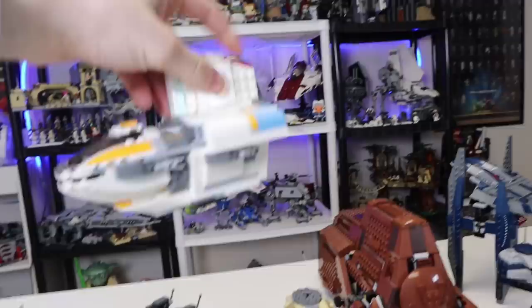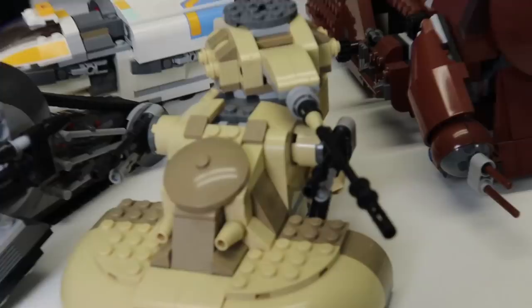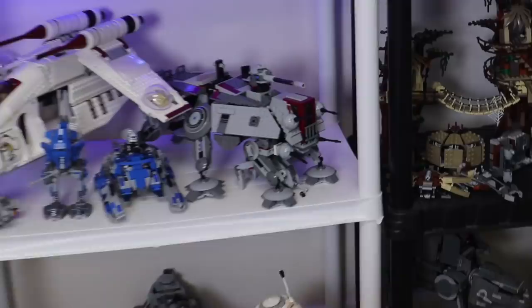One that I always have a hard time debating on whether to include is the Phantom — it is a Separatist vehicle, a Centipede-class shuttle, but it is Rebels-themed. Here we have one of my first LEGO Star Wars sets — the 2014 AAT; it had the Rebels logo on the box. Moving on, we do have this little guy who came in the 2000s AT-TE, a very cool set.